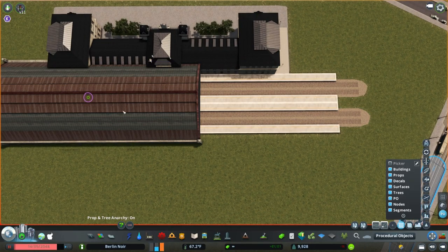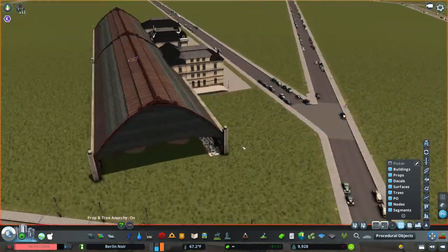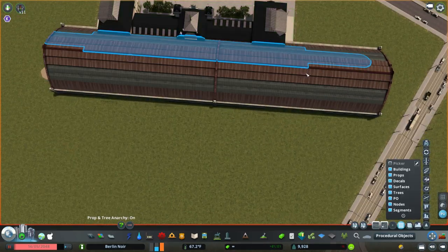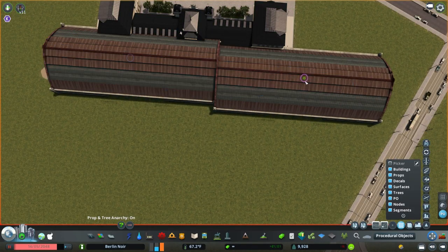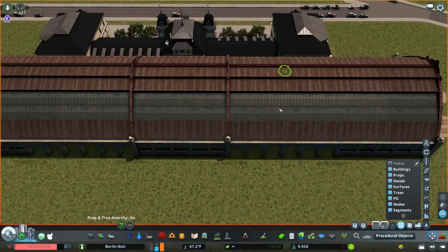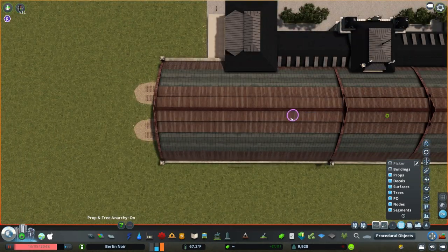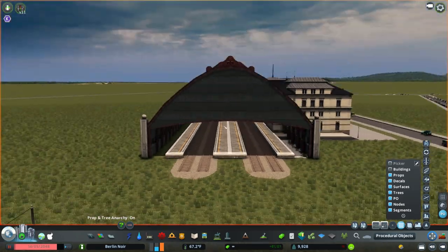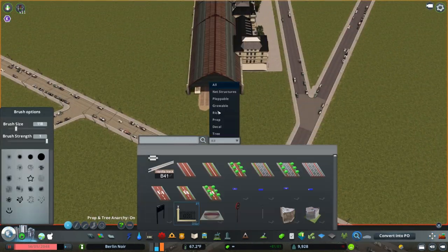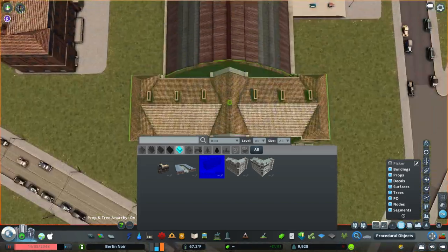I really enjoyed building this. I've never done any sort of sizable train station before, even just playing this game. This is the first terminus station in the city, not including the small S-Bahn stations I built earlier. I've never built any sort of large station before, so this was fun — and there was nothing on the workshop that was modeled off of this actual historical train station, so I had to basically throw a couple things together.